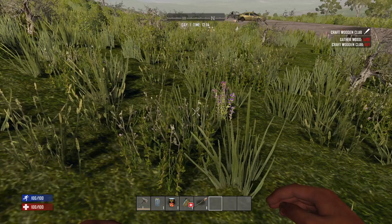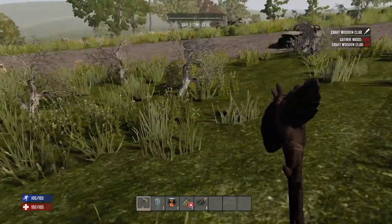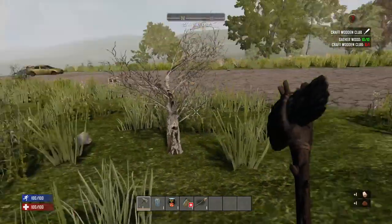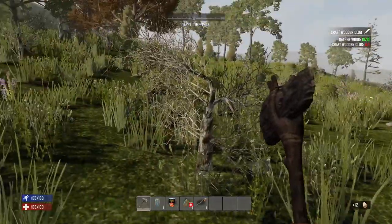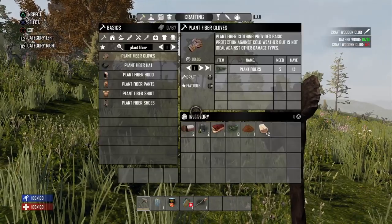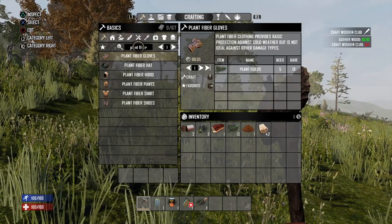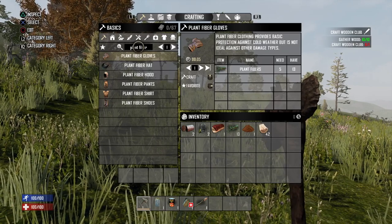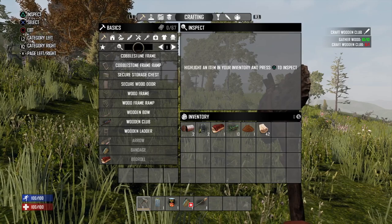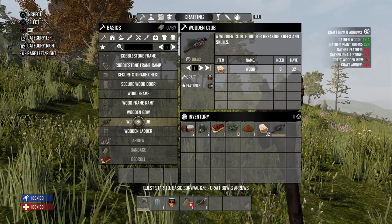The next quest is to gather wood to make a wooden club. Now that we have our stone axe, gathering wood is much faster. We can one-hit these small plants to gain 12 wood, and the little bushes are also a quick way to gain wood. We had all we needed in no time. Let's go back to the menu, select our wooden club, and craft it. Yet another basic survival quest down.